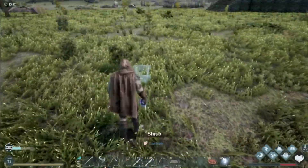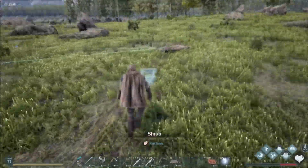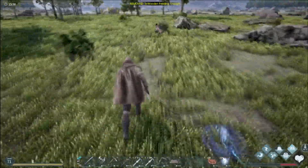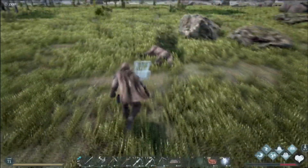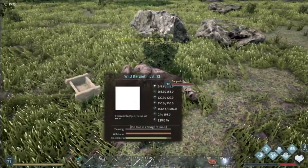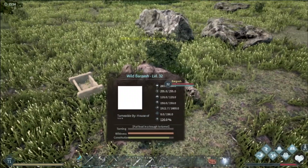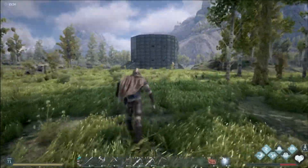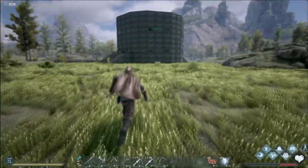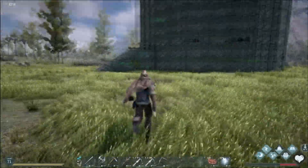Super super easy so far. I'm going to find my bar ghasts — there's one there and one there, just in case the feeding trough range doesn't quite spread. Notice these guys have a taming bar showing how much you're taming them, a wildness stat which is taming effectiveness, and a constitution which is basically their torpidity. I'm going to run back to base quickly and grab some stuff to show you how it all works.